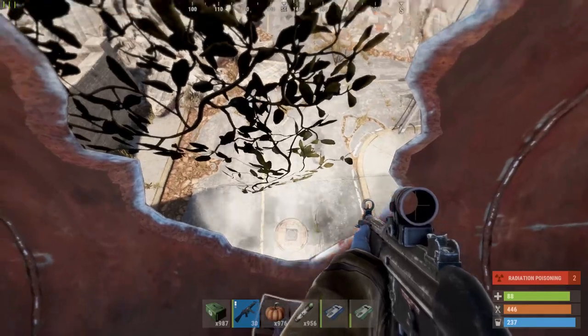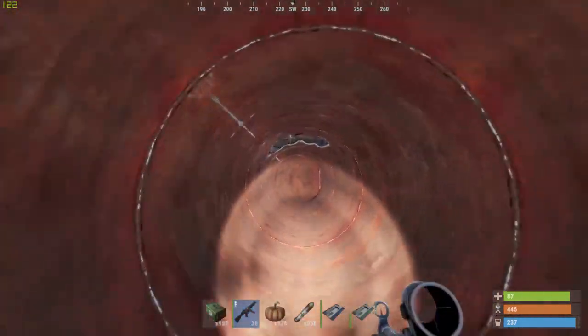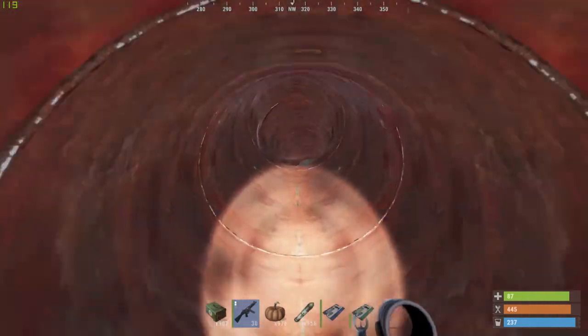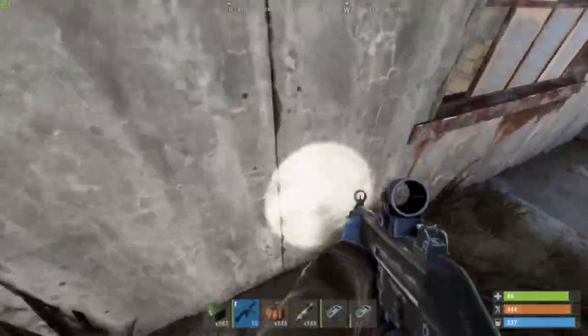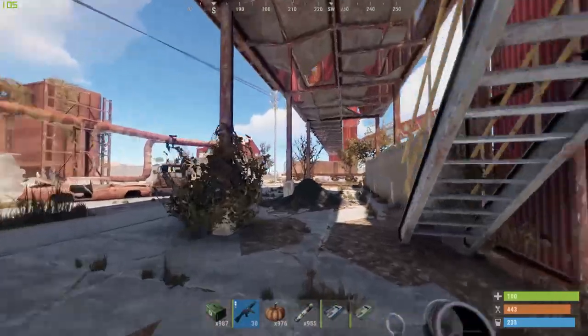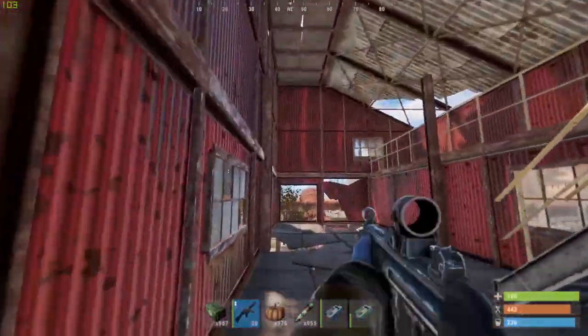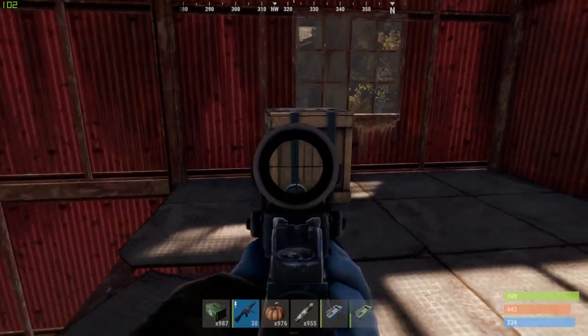You could jump out here but you will lose some HP, so you can just keep running instead. Here you can go to the ledge and then jump towards the roof and it will break your fall. You will also find a crate up here in the big red building and this can also be a military crate.